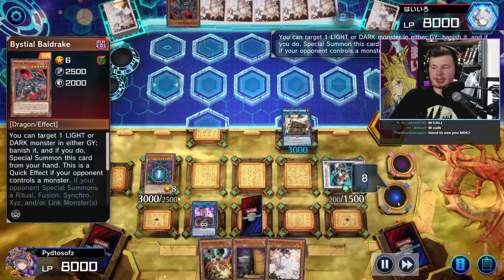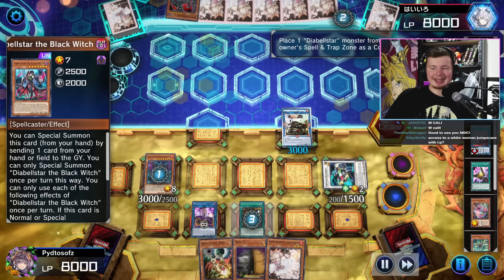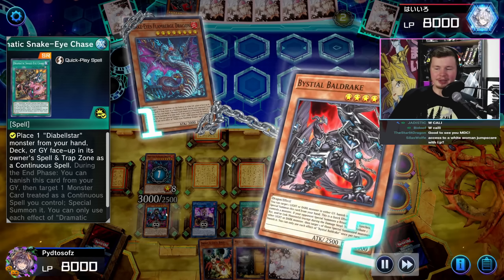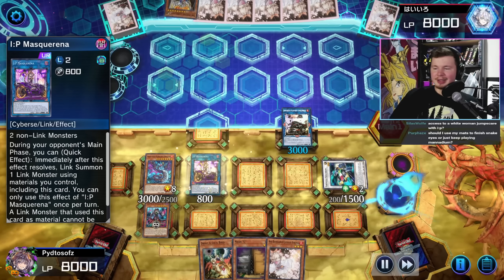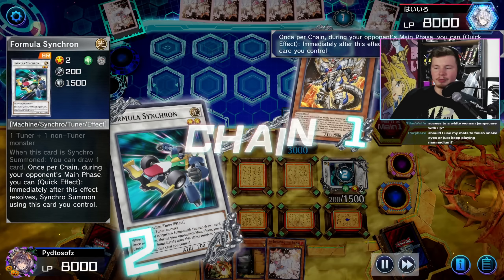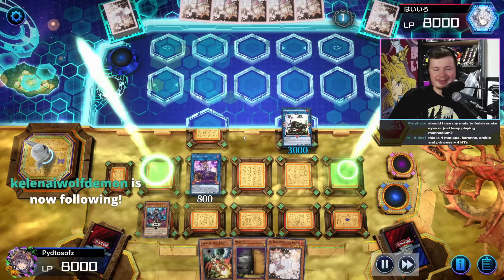Our opponent goes for Baldrake targeting Link Rebo - that's whatever. We go Dramatic Snake Eye Chase to get our Diabelle Star in the back row from the graveyard, just to negate the Bestial. Then we get IP Mascarena on the field. As soon as they go for Bestial Lubelion, we go for our Formula Synchron effect and get into our Baron de Fleur. Now you have IP, you have Baron.